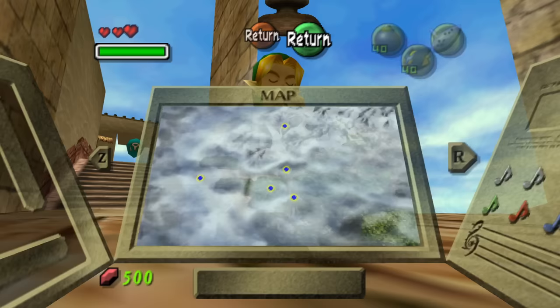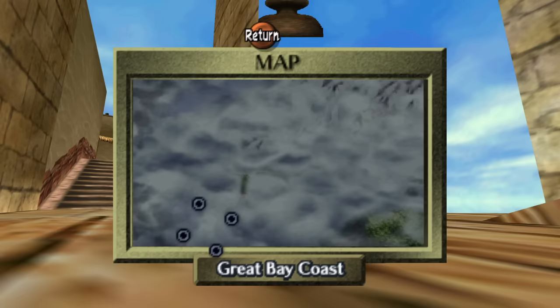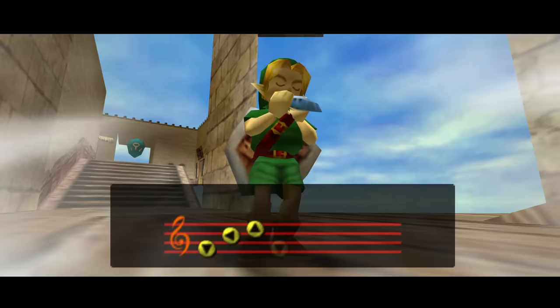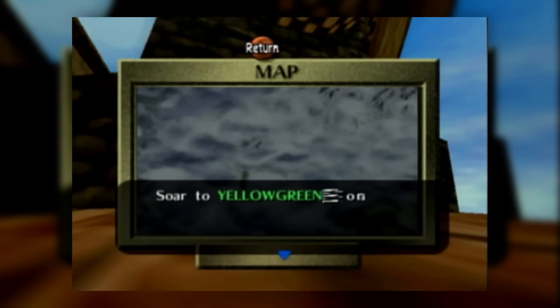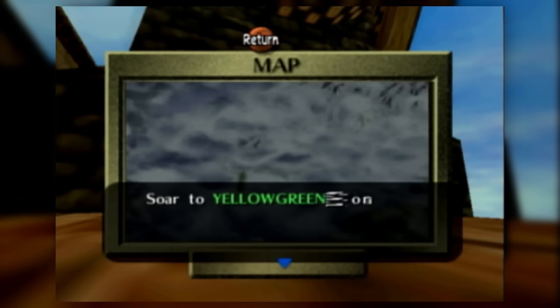Eventually, someone was going to experiment with increasing the warp index values again. Sometime between 2014 and 2018, the speedrunner, glitch hunter, and community leader FullgrownGaming decided to mess with it. Eventually he reached warp index value 30, and the results were unlike anything seen before. The SOAR destination was yellow-green, followed by some glitched text. This was the first known instance of text overflow, a glitch with unknown potential that would ravage the Majora's Mask community in due time.